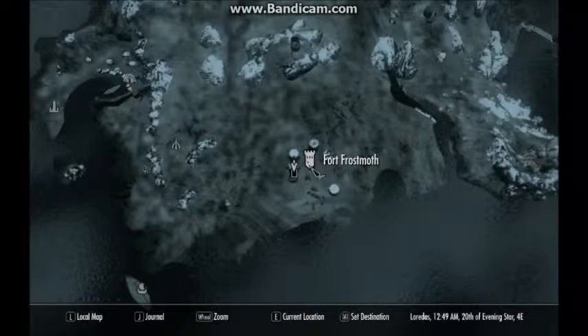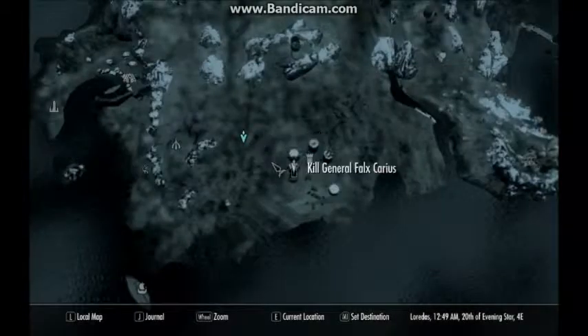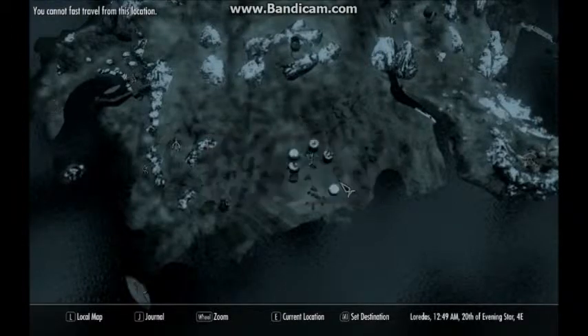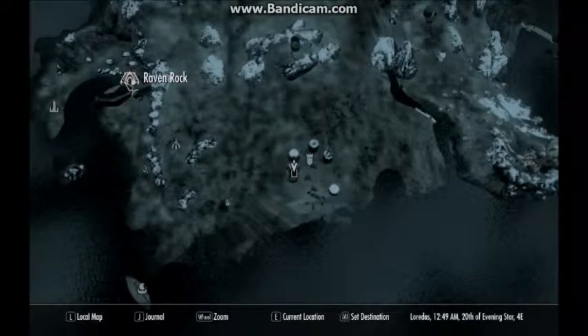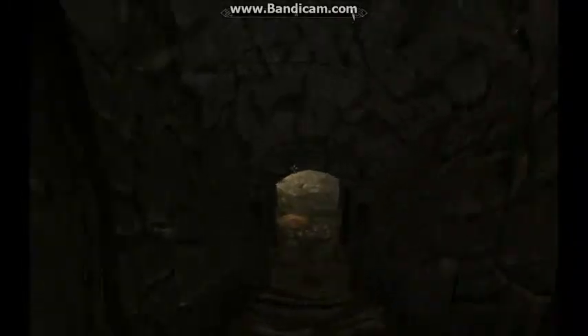We're here at Fort Frostmoth. You may run into this on your playthrough of Dragonborn. It's southeast of Raven Rock, on the southern part of the map. It's like a point of interest because you can see the fort on the map. There will be ash spawn in this fort.